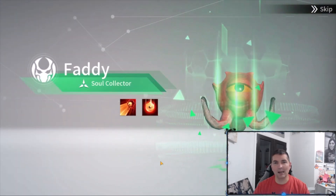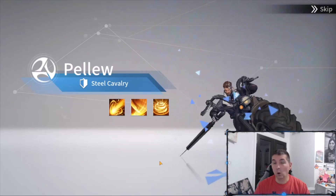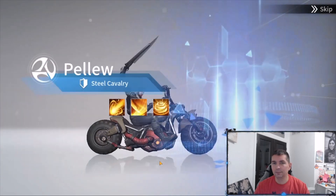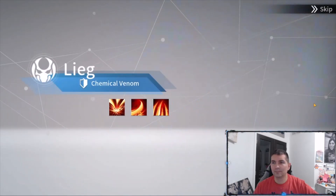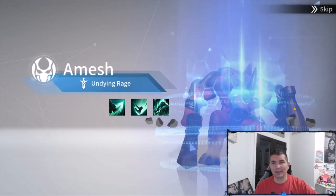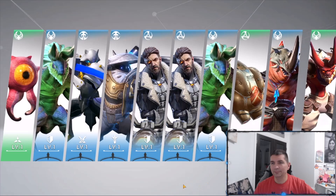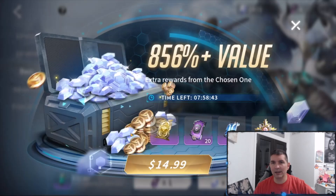We got Fatty in one of the last summons — hoping for some purples or really rare heroes, but we got double copies and not much luck overall. Then another 10 heroes with a lot of resources — including an 8-hour gold value pack. That was pretty good value from those pulls.